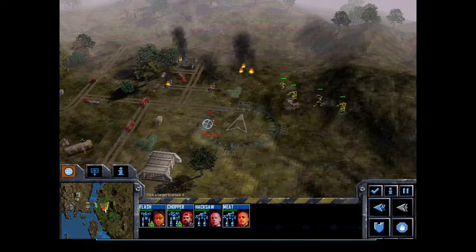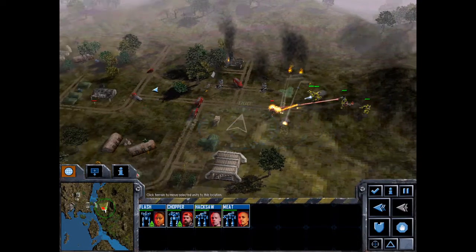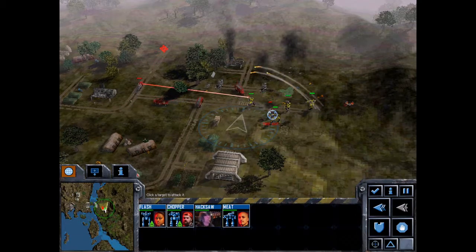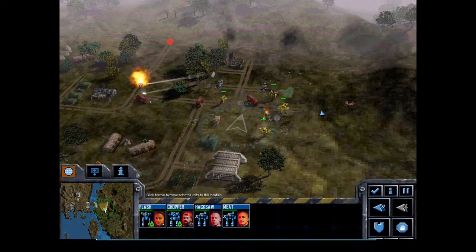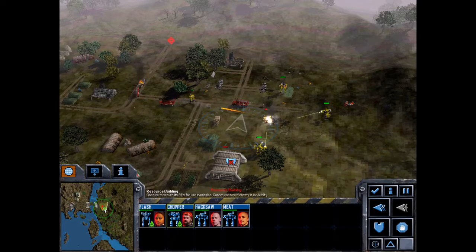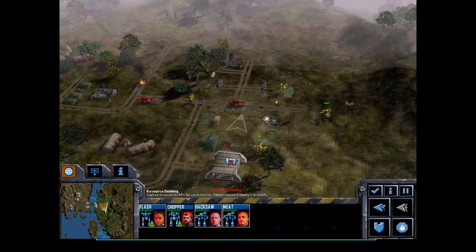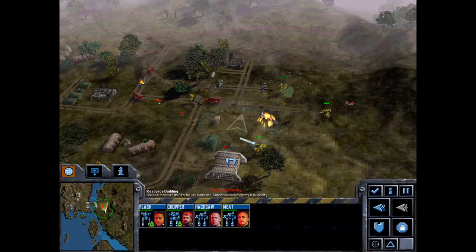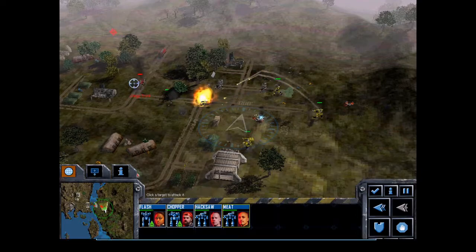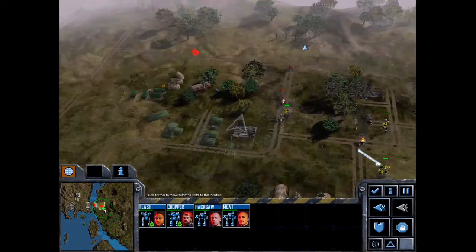We can just walk in. These are just Fire Ants — these aren't going to prove too much of a hassle. Let's take out this enemy fuel truck. That'll destroy some of them. We've got him at all sides — he's got no chance. Nothing else here.